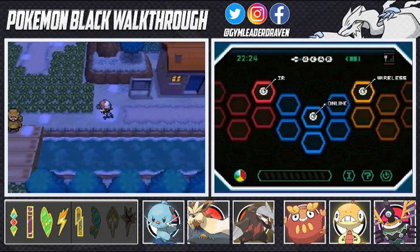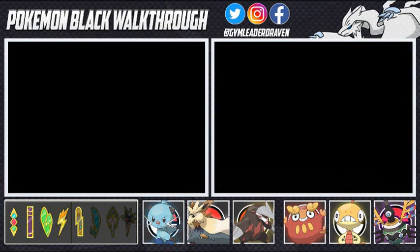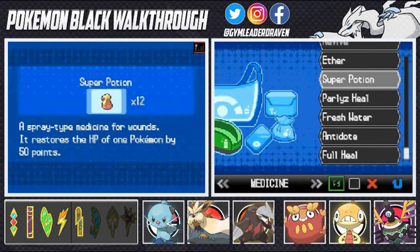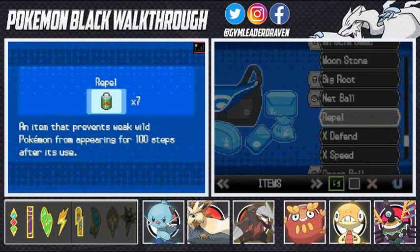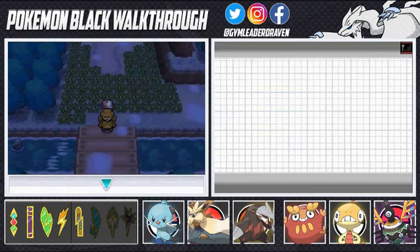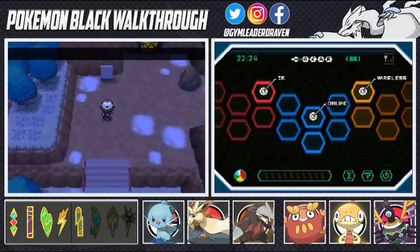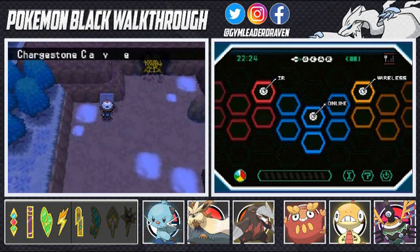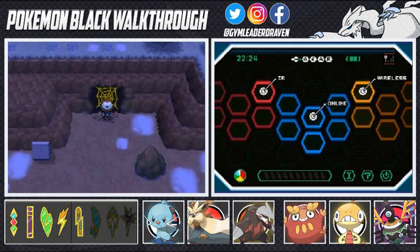The Repel wore off so I can't go anywhere beyond the dark grass right there. Let me use one more Repel just in case. Here we are at the very entrance of Chargestone Cave — there's a spider web right there, and we're gonna be going straight forward.